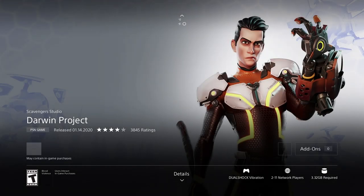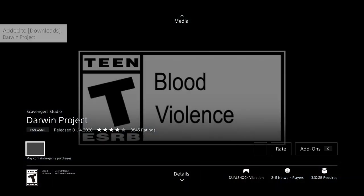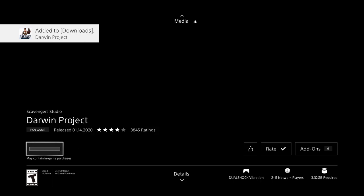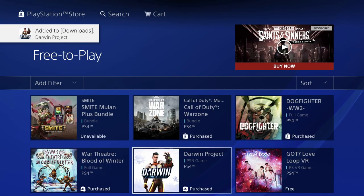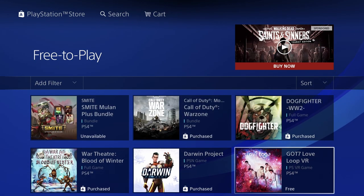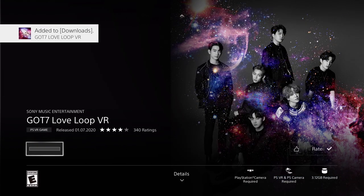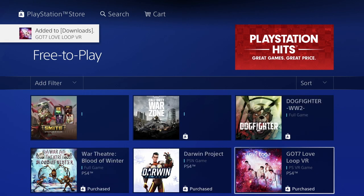This one is also free, so we're gonna go ahead and download Darwin Project — it's only 3.32 gigs. It does depend on internet speed how long each one of these games will take to download, so for some of you this could be really fast, others it could be really slow. Right now we have this VR game, we're gonna go ahead and download it — this one's also 3 gigs.